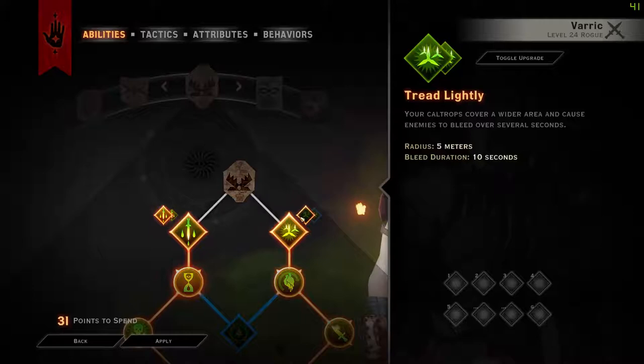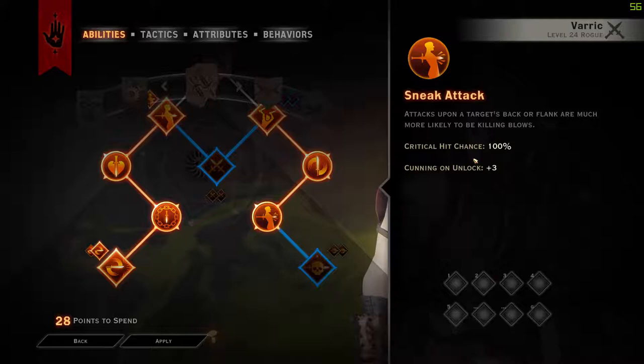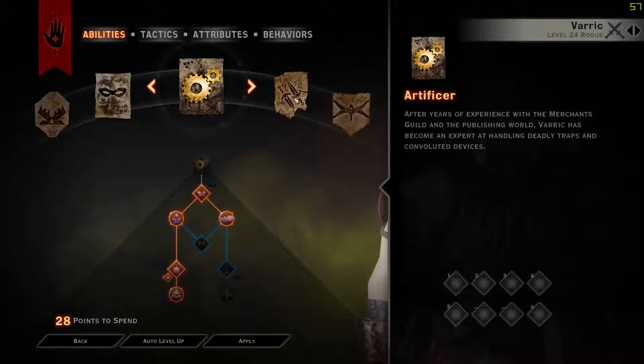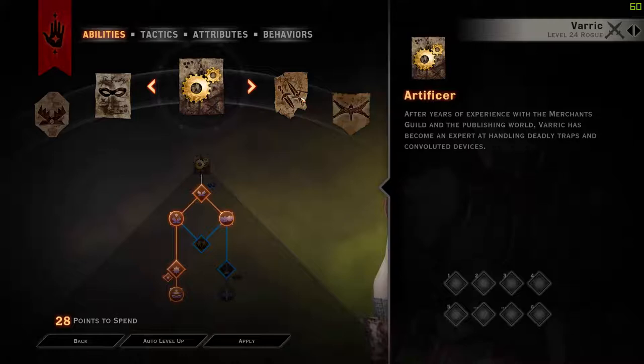Level 25 Tread Lightly. Level 26 we are going into Dance of Death. And level 27 we are going into Sneak Attack to get 100% Crit. Level 27 is something I think most people would reach if they are just playing. You can see I am level 24 — that's just because I haven't been leveling recently since I just do builds at the moment. But this is the level 27 build currently and this is basically the main part of the build.